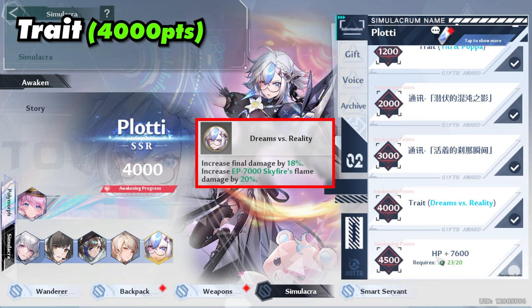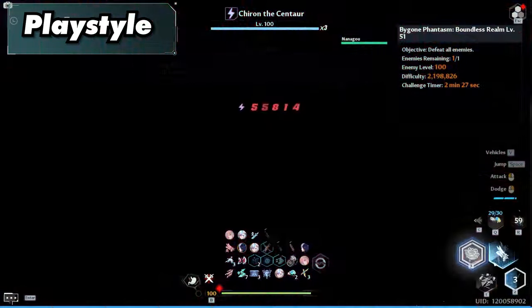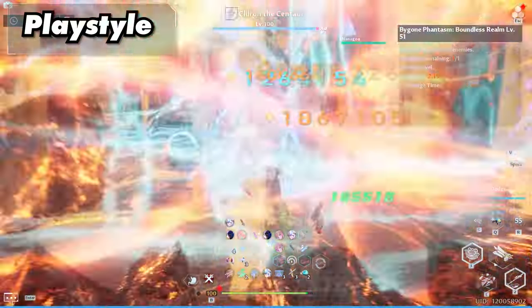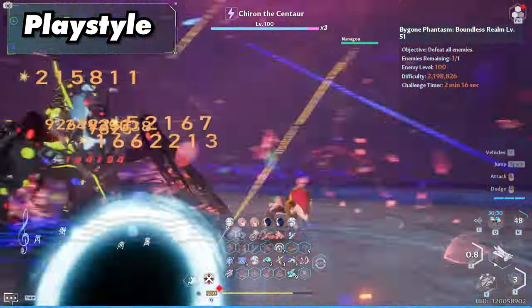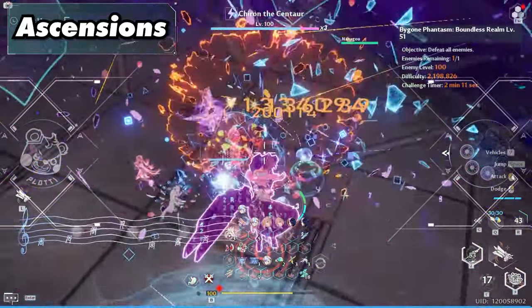Her trait is very good, especially if you're using her as a main DPS, since it increases the team's final damage by 18% and greatly increases flame damage as long as you're on Plotty. For her playstyle, Plotty is a hyper DPS where you do most damage while she's on field. Generally, start by activating her discharge, then activate your other support units' buffs, then activate her skill, do a dodge attack, and hold attack until her skill ends.